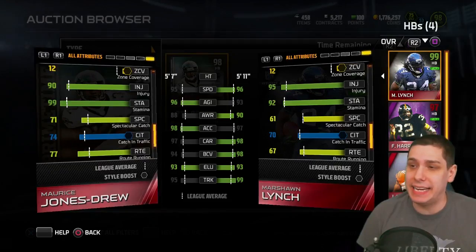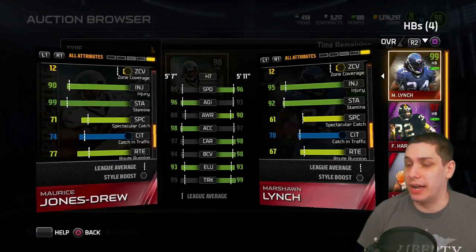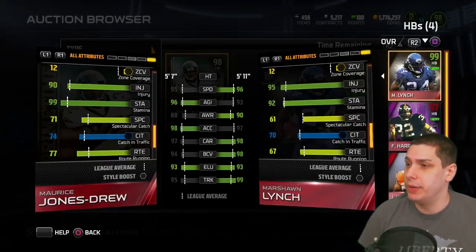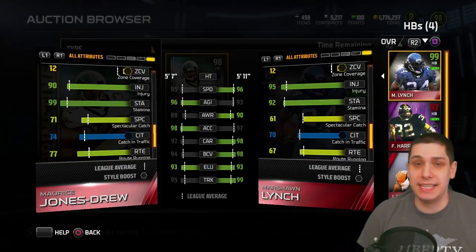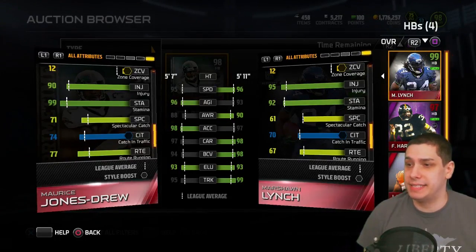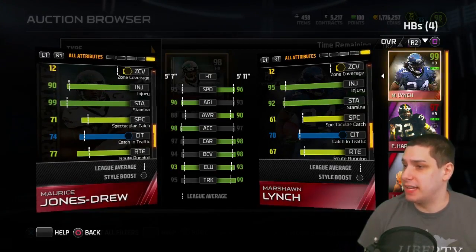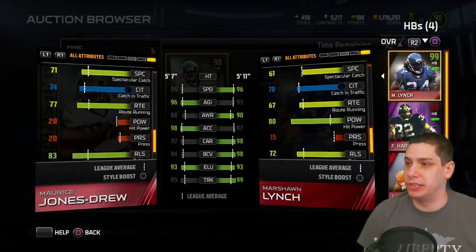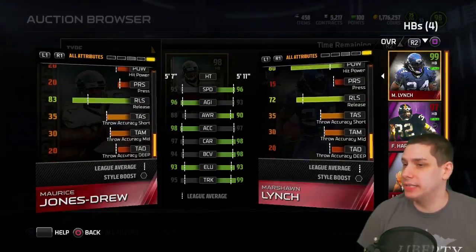The stamina is interesting — he has a 99 stamina versus Marshawn Lynch at only 92. That's pretty significant. One thing I disliked about my Chris Johnson was that he seemed to be tired constantly, so it would be pretty nice to have Jones-Drew basically never get tired. Spec catch, catching in traffic, and route running are going to be higher for Jones-Drew as well, versus Marshawn Lynch who's not really known for that. He's also higher in release.